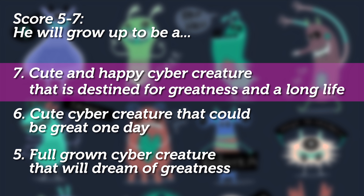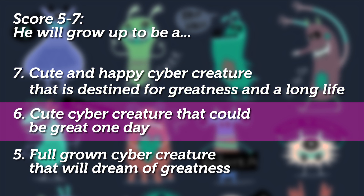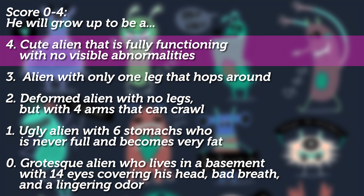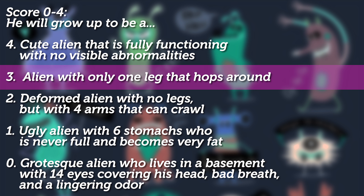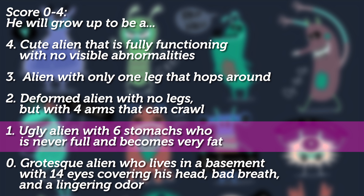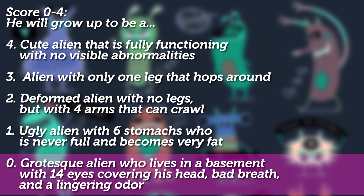For seven, he will grow up to be a cute and happy cyber creature destined for greatness. For six, he'll be a cute cyber creature but not happy and could be great one day. For five, he'll be a full-grown cyber creature but not cute or happy and may dream of greatness. For four, he could grow up to be a cute alien fully functioning but with no visible abnormalities. For three, he'll grow up to be an alien with one leg that hops around. For two, he'll be a strange alien with zero legs but four arms and can crawl. For one point, he'll be a strange alien with six stomachs that becomes very fat. And for zero points, he'll be a grotesque alien who lives in a basement with 14 eyes covering his head, bad breath, and lingering odor.